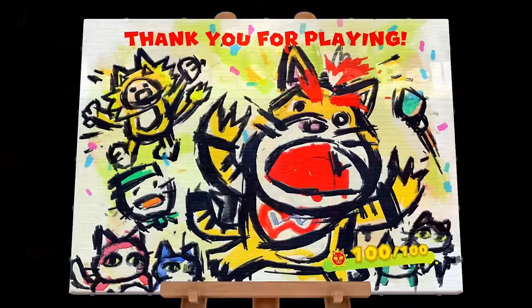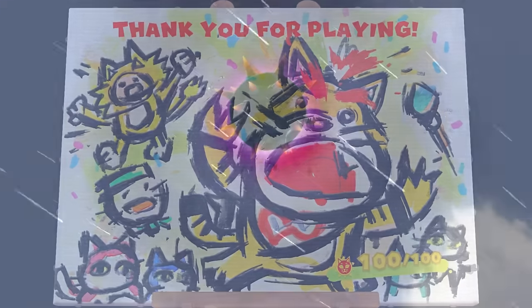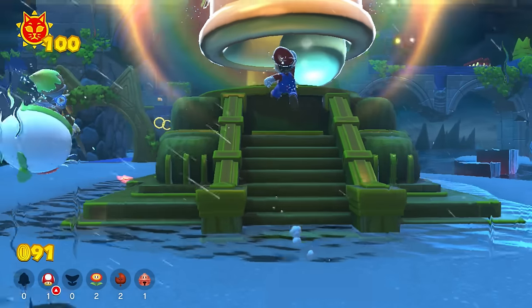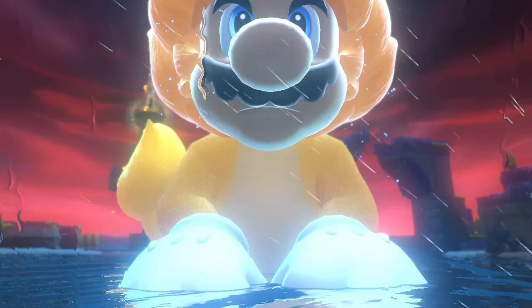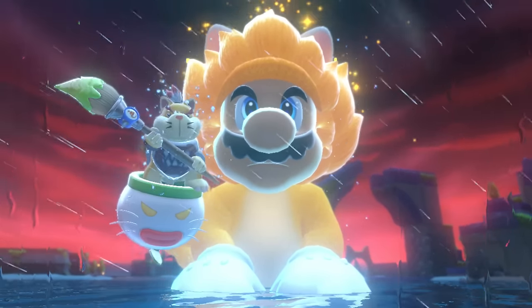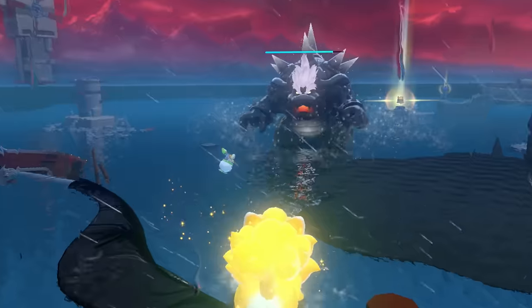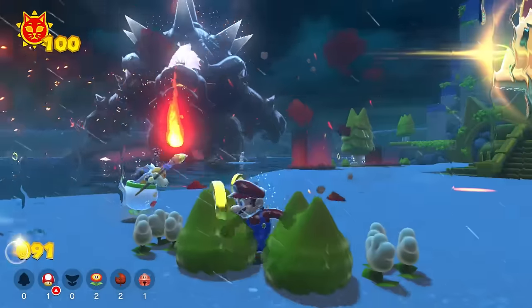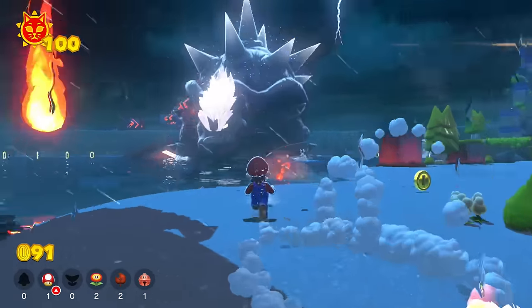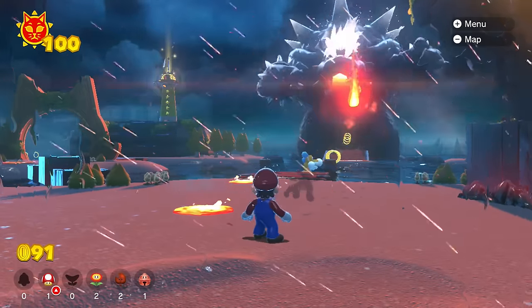When you finally get all 100 of the cat shines in Bowser's Fury, not only will you unlock a photo at the end of the credits celebrating your success, but you'll also unlock a much harder version of the final boss fight with Fury Bowser. When you go into this battle by grabbing a giga bell, Fury Bowser's health will be completely regenerated and extended for the first part of the fight. He'll actually change into the true Bowser — oh boy, hot mama, is that an insane design right there. This is easily the sickest version of Bowser we've ever seen. Period.